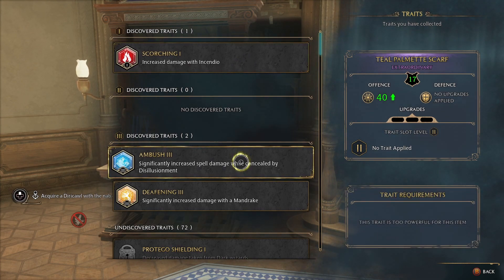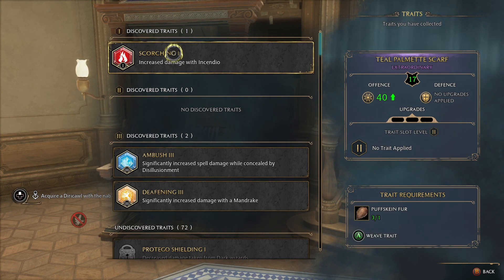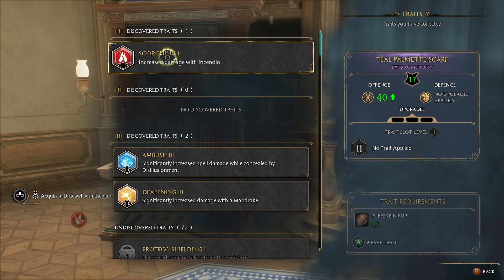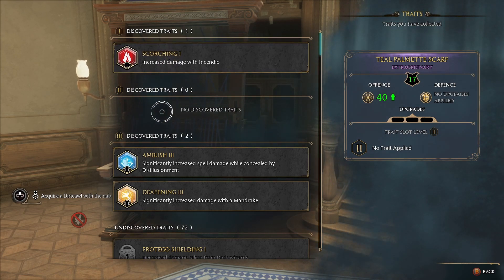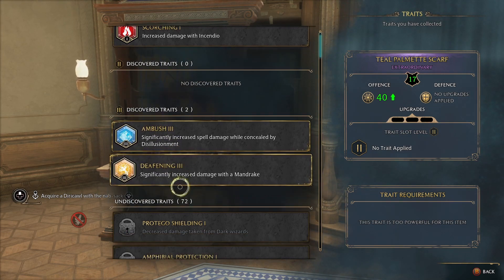You might be wondering why it says 'this trait is too powerful for this item.' That just means the gear has to be a certain rarity. A tier one (level one) trait can only go on a blue piece of gear. Level two can go on purple or legendary — so epic or legendary. And level three traits can only be put onto legendary pieces of gear. That is how those work.